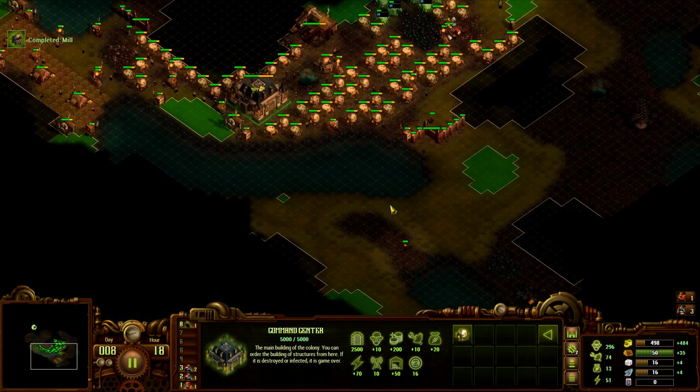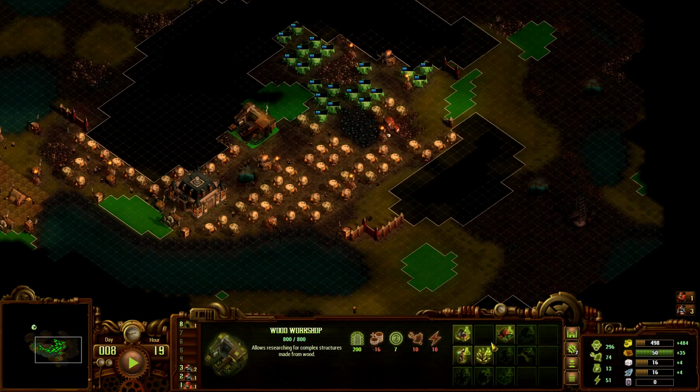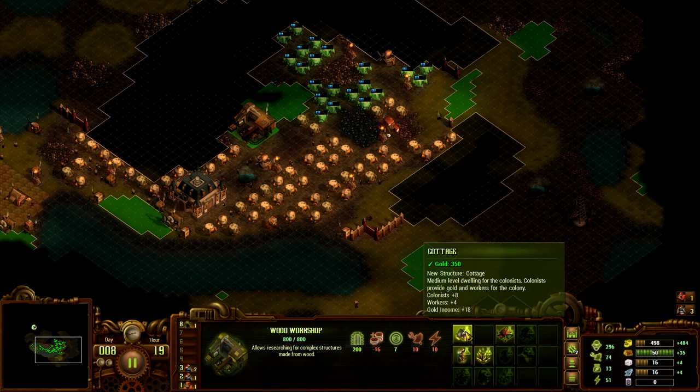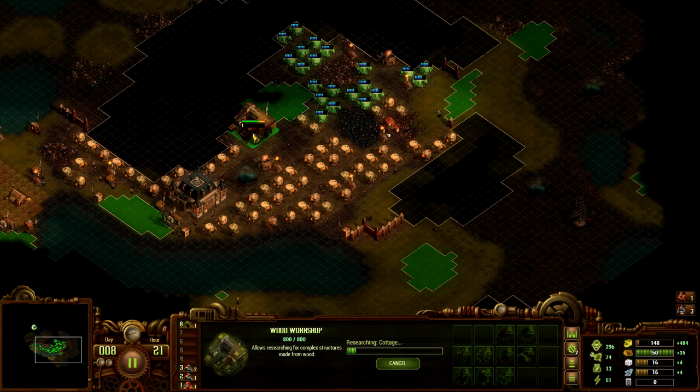The mill is completed — great. I need to research, maybe do a market. I need more stone, I need more gold. I need a lot more things. Maybe we're gonna do the cottage because then we can transform the tents into cottages for wood, which I do have an excess of currently.